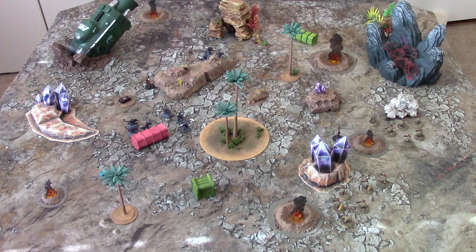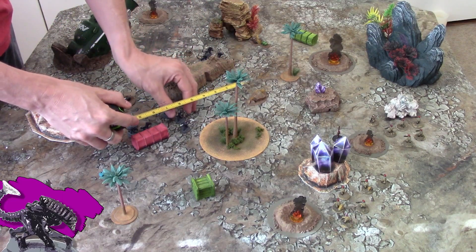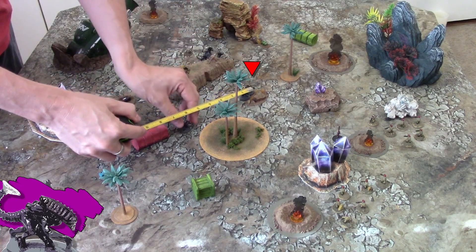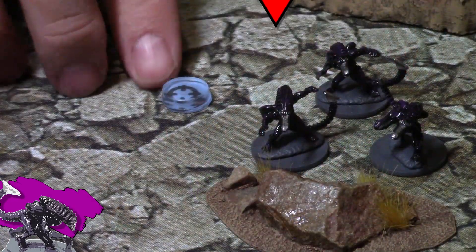So now we'll begin turn two with priority changing hands, and the swarm will move first. This swarm unit isn't ready to charge in yet, so it makes a cautious move to behind these rocks. And because it made a cautious move and ended up in or directly behind cover, it can choose to shelter — or basically hide — which we'll mark with a token like this.